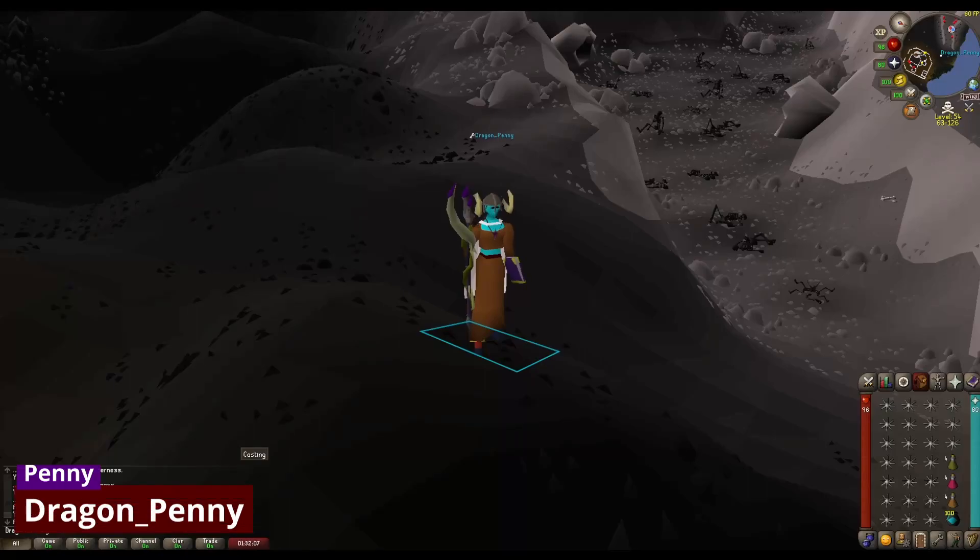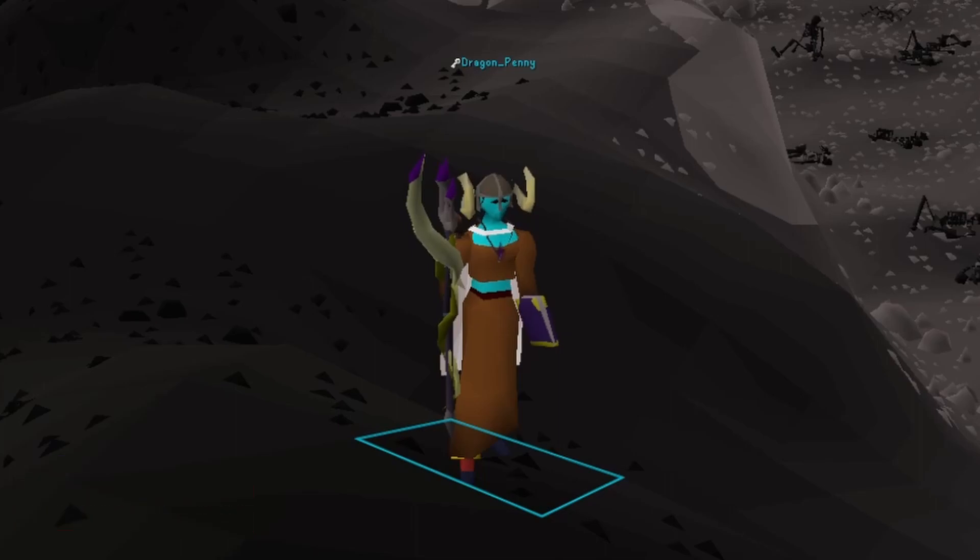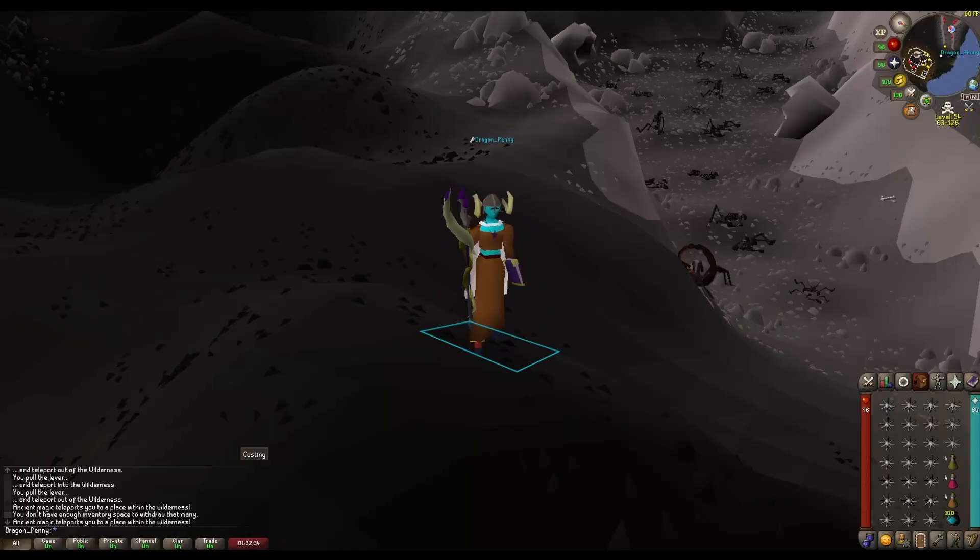Hey Instable Gaming fam! This video is about slaying Scorpia. You can find Scorpia in the wilderness, beneath the Scorpia pit to be precise. This area is multi-combat and level 53 to 55 wilderness. Her poison does up to 20 damage and her melee attacks can deal up to 16 damage, so I'll use magic to attack her today.